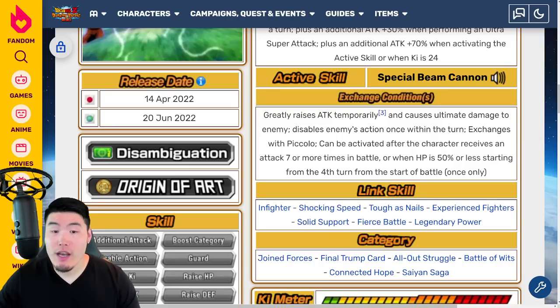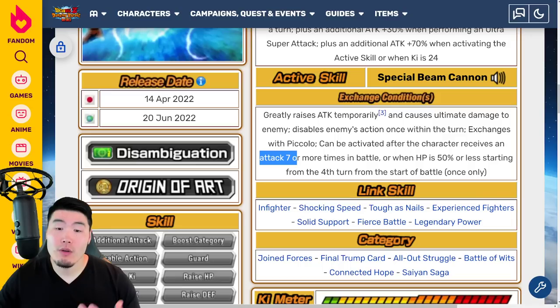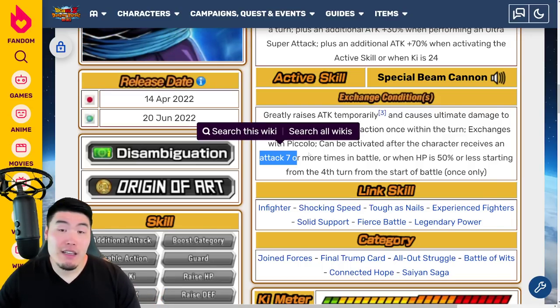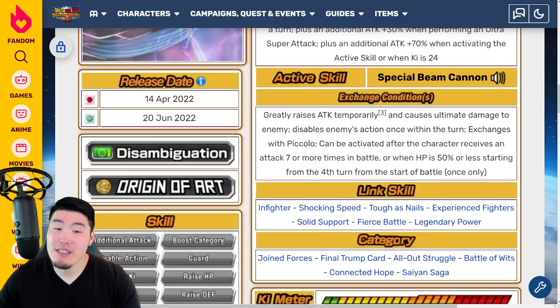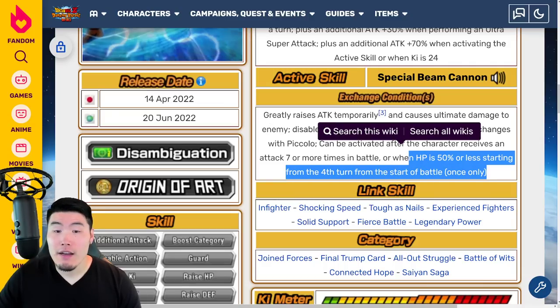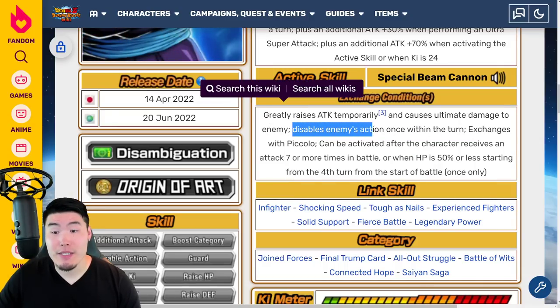So seven attacks — if you're talking about a more difficult event in the game like Super Battle Road, Extreme Super Battle Road, Legendary Goku events, stuff like that — it's not going to be that hard to get. Maybe two or three appearances at most, you should be able to get seven or more attacks. I like the second condition as well: 50% HP or less starting from the fourth turn — that's going to be easy to get on harder events too. Good condition, good damage, and disabling enemy's action can be valuable.